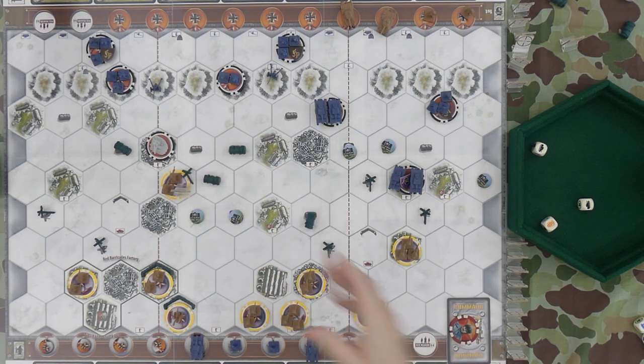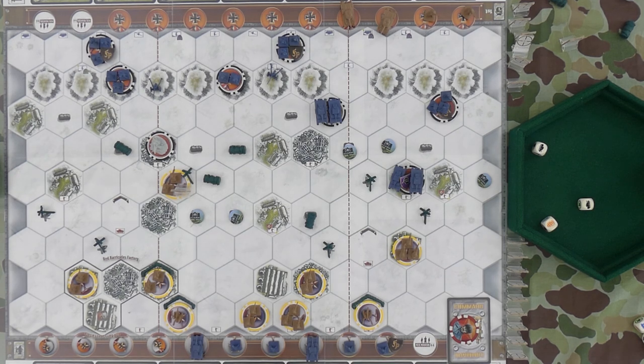Wow, well played. Good game, man. So yeah, Red Barricades Factory — it's always a classic. It's fun to be the Russians and deal with the Commissar, and it's fun to be the Germans on the charge. This is such a fun scenario — both players get snipers, you can't go wrong with that. Snipers are great, unless somebody kills both of yours. That's it for this one — I'll see you on the next one. Take it easy.